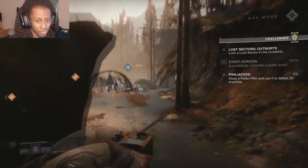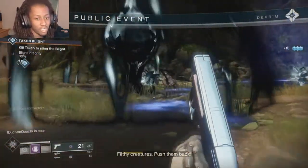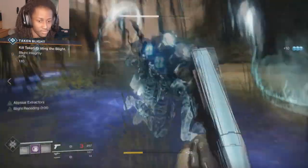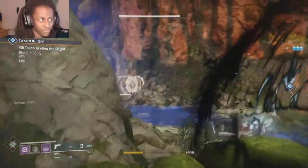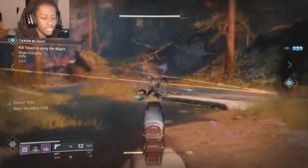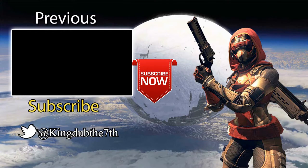Before I go, I forgot to mention the class skills. Healing Rift allows the warlock to produce a circle of light which gradually heals the player and all allies inside the radius. Alternatively, Empowering Rift produces the same circle of light but boosts your attack power instead of healing power. Hopefully you guys enjoyed this video — the warlock class is my favorite class and Voidwalker is my favorite subclass. If you enjoyed the video, please like and subscribe and don't forget to hit the bell for notifications. This is Kingdevil7 signing out — peace.